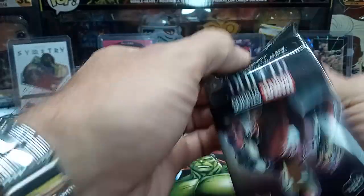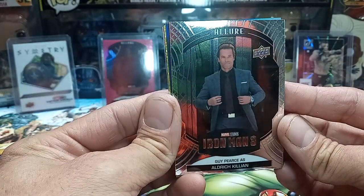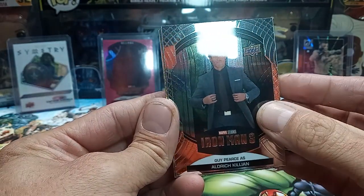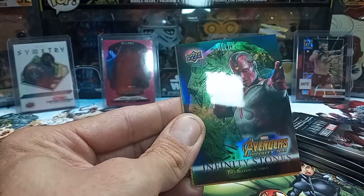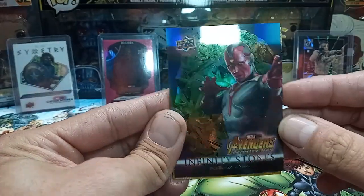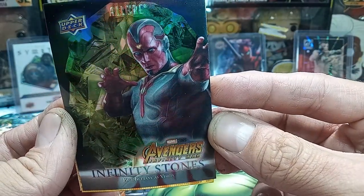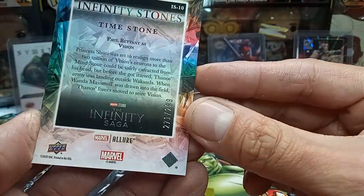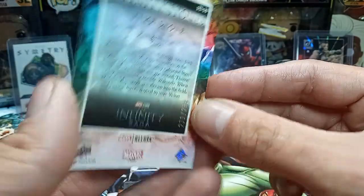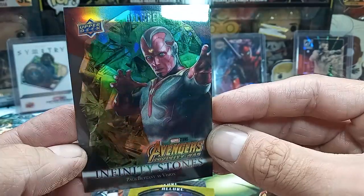Alright, let's get into the first pack here. Alright, try to get the glare off of them. Got an Alden Rich Killigan — nobody special. Second card, got an Infinity Stone Vision. I think these are numbered — yep, to 299. It's a Time Stone.